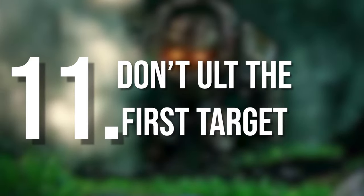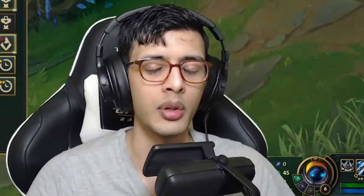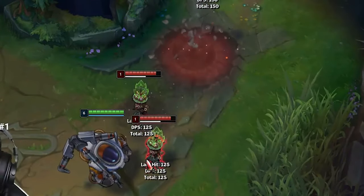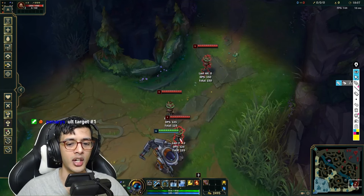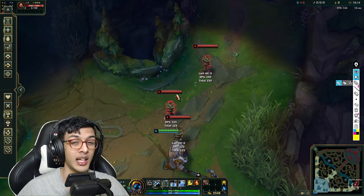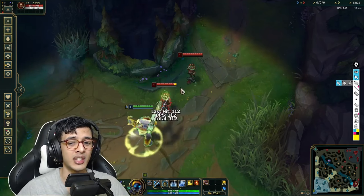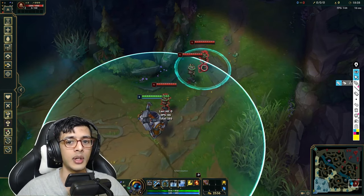Point number eleven — the number one tip: a lot of low elo players panic in teamfights and ult the first target. Don't ult the first target; ult the last target. You get way more CC, and there's absolutely no reason to ult an isolated target because everybody takes damage and gets knocked up on the way. It's way more important that you dump out as much CC as possible and disrupt in teamfights.